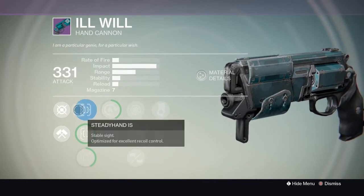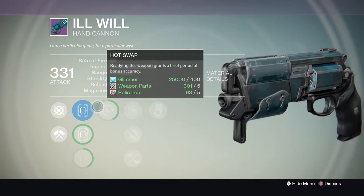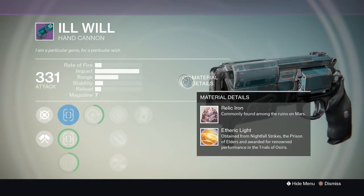So today we got the Ill Will. Luxie actually found this while playing in the Crucible on Salvage — that seems to be where everybody's finding it. I'm going to briefly tell you what the perks are on this. We have Hot Swap, which basically gives you a bonus accuracy, as well as Luck in the Chamber, which gives one bullet more damage than the rest.